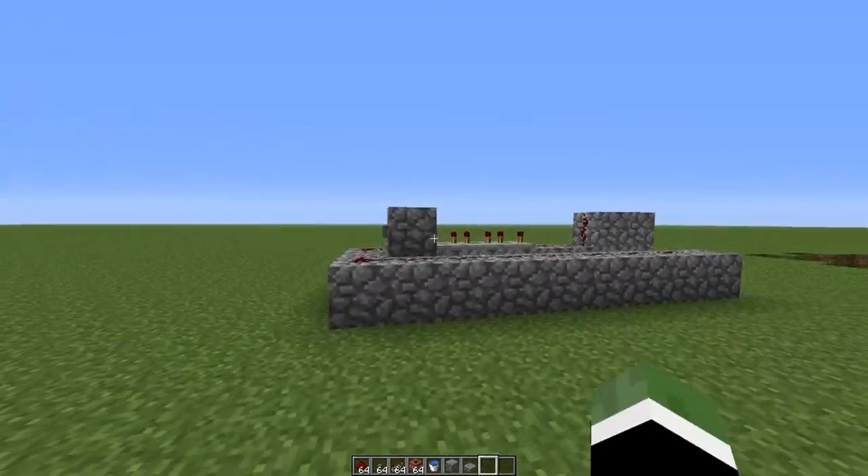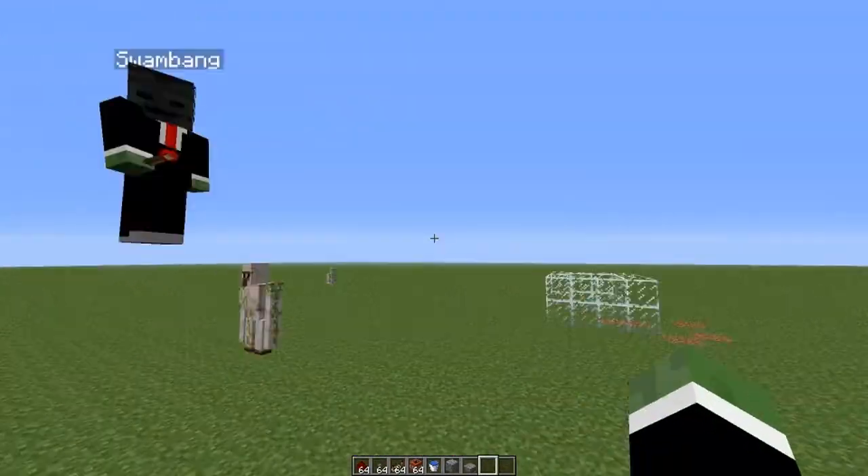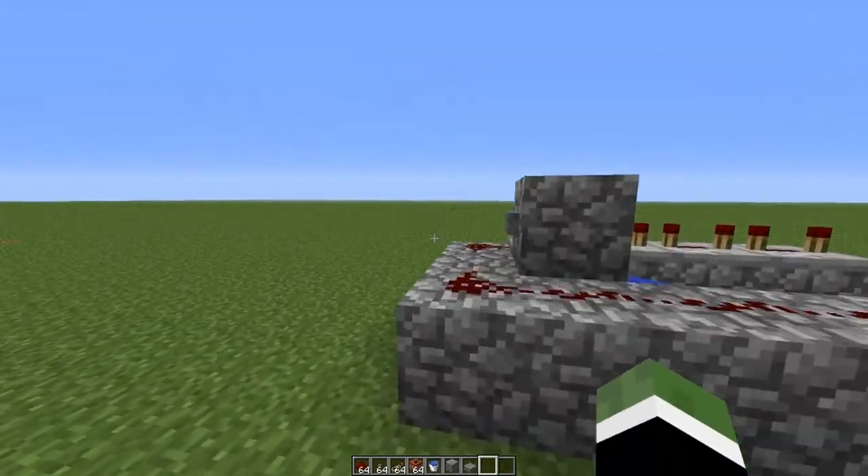So that's the tutorial on how to make a TNT cannon. Now we're moving on to Swamp Bag's project: the self-repairing cobblestone bridge. Let's go.